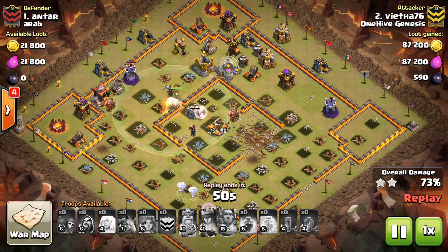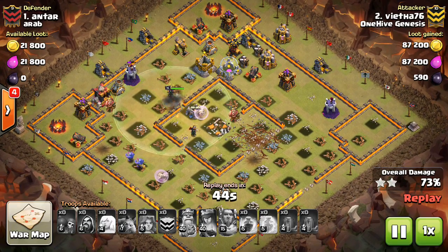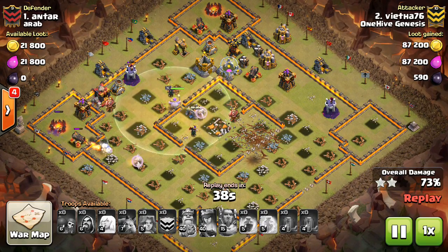You typically need a big group of them. That one bowler is going to start working on that elixir storage, but it's maybe the same amount of damage as a barbarian, maybe a tiny bit more — maybe like a minion. I think they need a buff in the amount of damage they do.